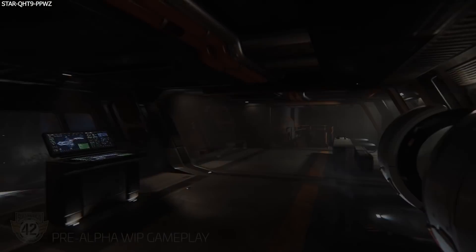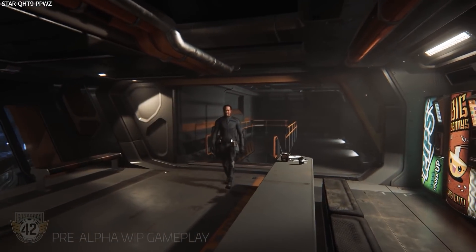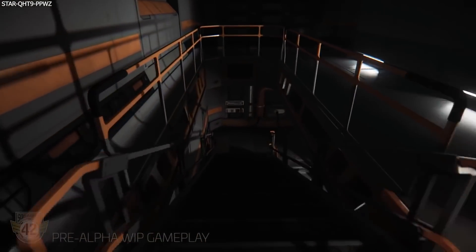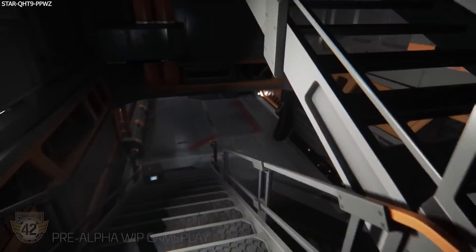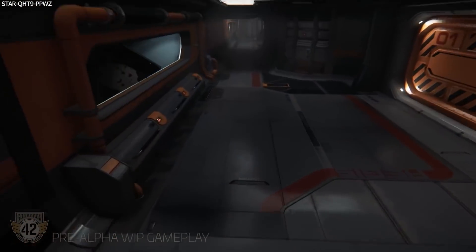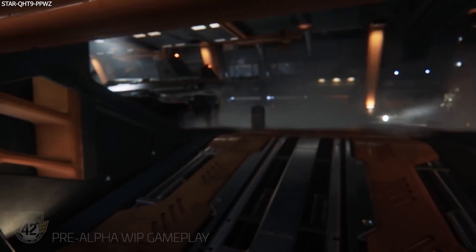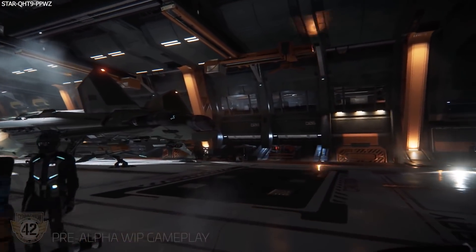Next up we have Stair Locomotion Tier 1, which includes new animations that will depend on whether the character is running, walking or sprinting, and will procedurally align their feet to ensure they hit each stair correctly. This isn't anything that'll make a huge difference in Star Citizen, but CIG are sticklers for detail and I'm sure it will look great. Work on this begins at the end of June and finishes mid-August.